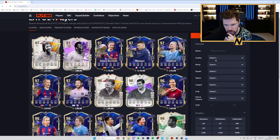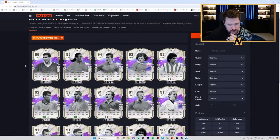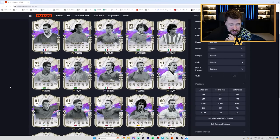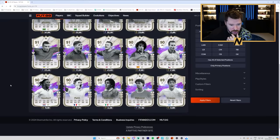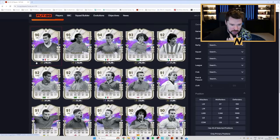For Future Stars Icons you've got Zidane, Ronaldinho, Maldini, Zico - pretty much the only icons that would be worth getting. Everything else is terrible. But what are the odds you're going to get one of those? Maybe you'd settle for Roberto Carlos as well, but he was an SBC already so kind of pointless.